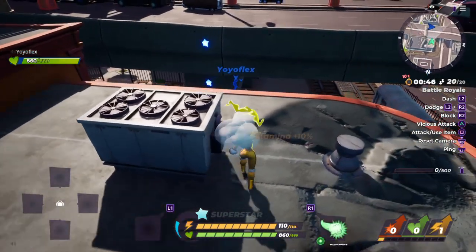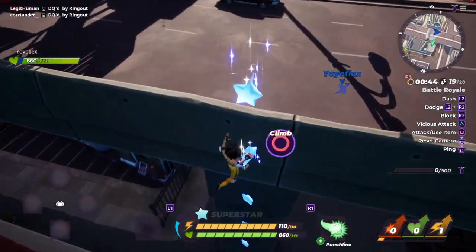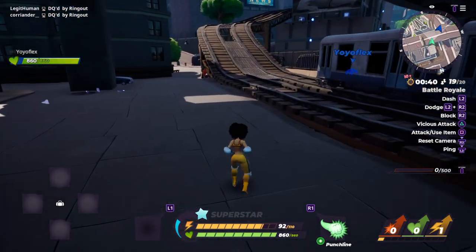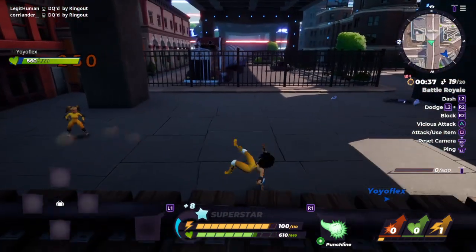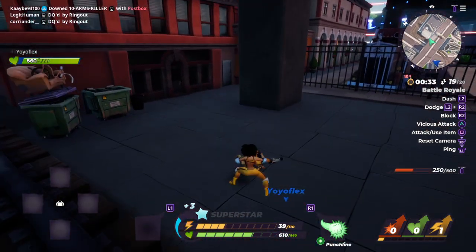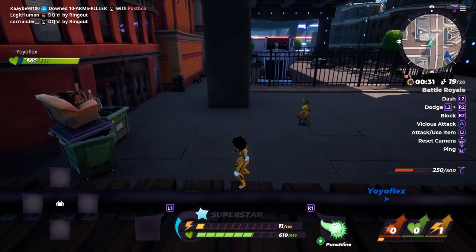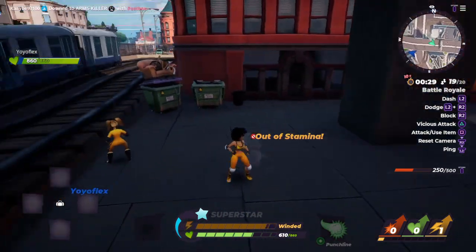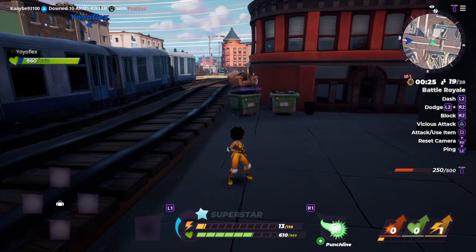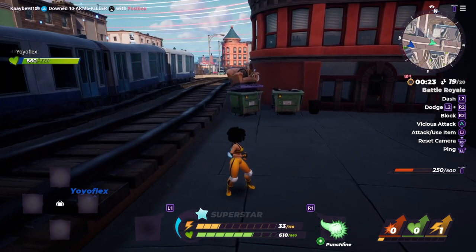The aim of this game is to KO everyone before they KO you. The basic attack is Square. You can get power-ups by reading magazines, also known as books. That's the Punchline power-up right there. Square is your basic attack.